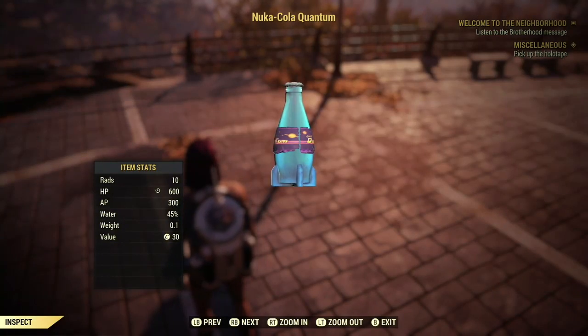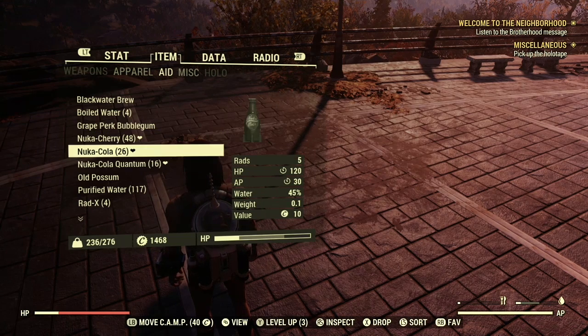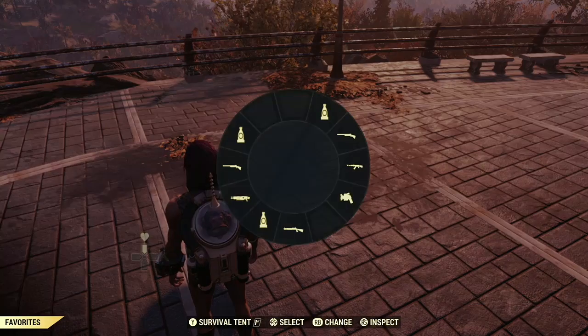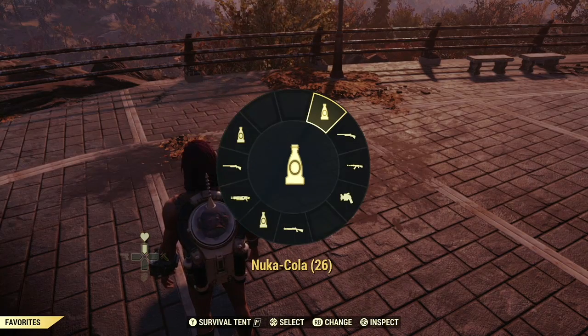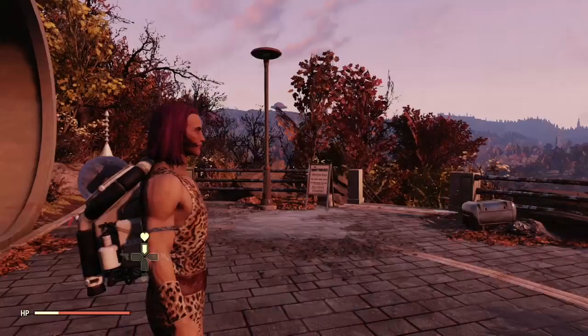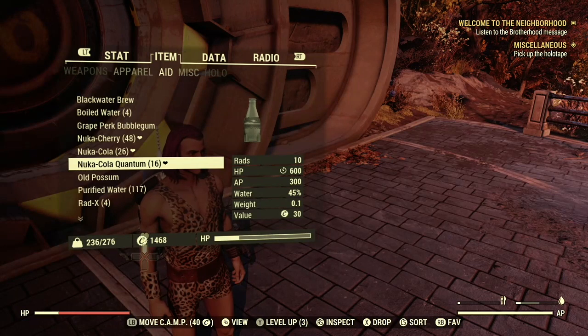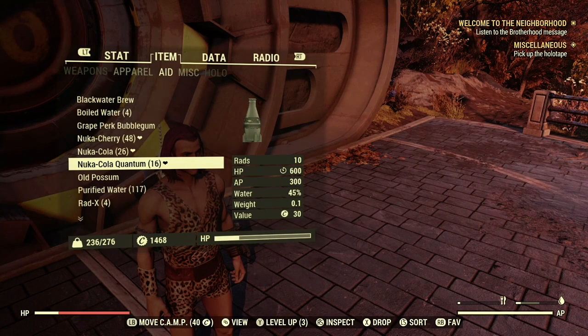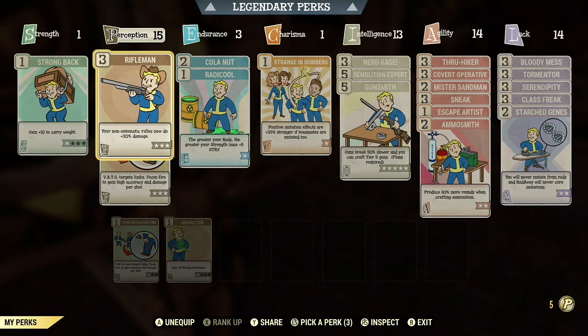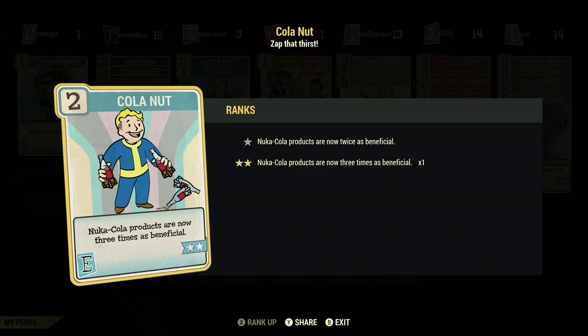In this build I use Nuka Colas — not just normal food, but Nuka Colas. The reason I use these is because they have some pretty decent healing rates already without perks. I've got quite a few on me. Nuka Quantum is very powerful, and it can be made even more powerful using the perk Cola Nut, which at its full rank makes Nuka Cola products three times more beneficial.